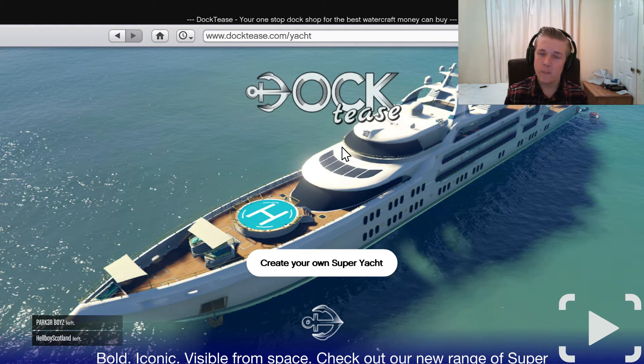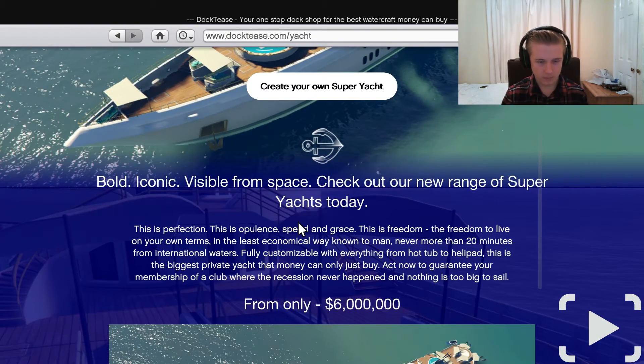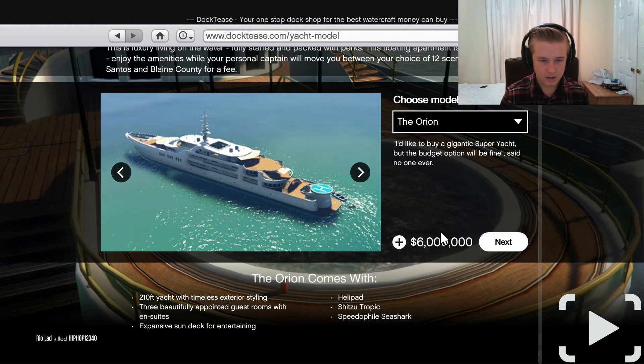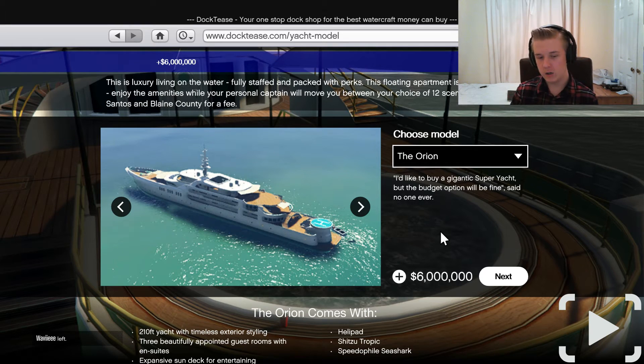The super yacht can be upgraded to have an anti-aircraft missile system - so if enemies are trying to kill you and your bodyguards are all dead, you've got that last resort of shooting things out of the sky. The base model is a 210-foot yacht with timeless exterior styling, three beautifully appointed guest rooms with ensuite, expansive sun decking for entertaining, a helipad, a Shih Tzu Tropic, and a Speedophile Sea Shark.